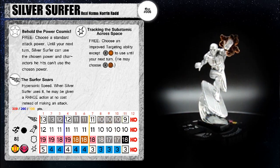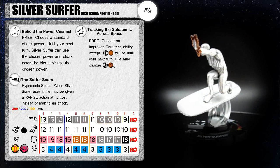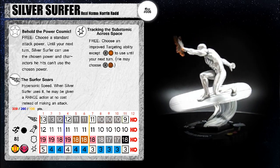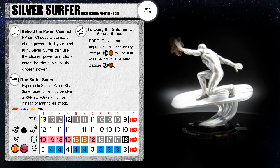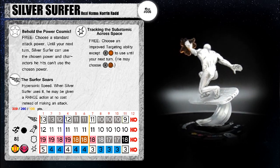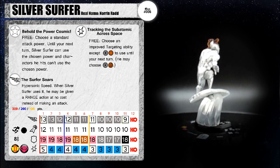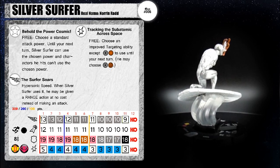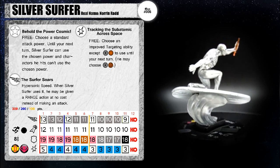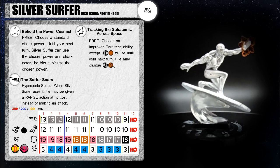Last but certainly not least, we have the Silver Surfer from the Fantastic Four Cosmic Clash Starter Set. This is my favorite of the Surfers simply because he's just so very to the point — looking at that dial you can see this is Silver Surfer at his strongest. He's got a trait: Behold the Power Cosmic — as a free action, choose a standard attack power. Until your next turn, Silver Surfer can use the chosen power and characters he hits can't use that chosen power.